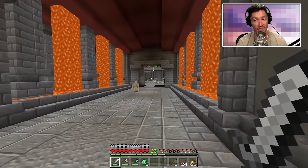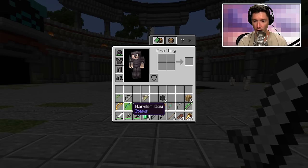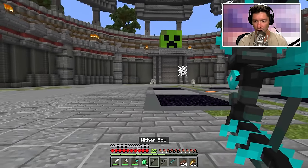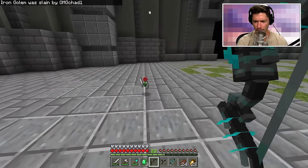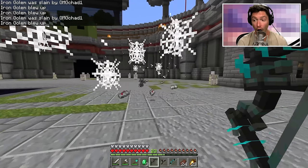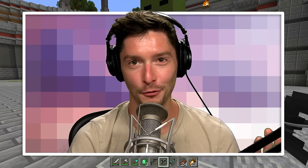I want to test the wither bow and the ender dragon bow before we start the hardest wave. Here is the wither bow — I'll shoot a poor iron golem. Oh my gosh, he died immediately! This seems like a really powerful one-shot bow. That murdered a lot of things.